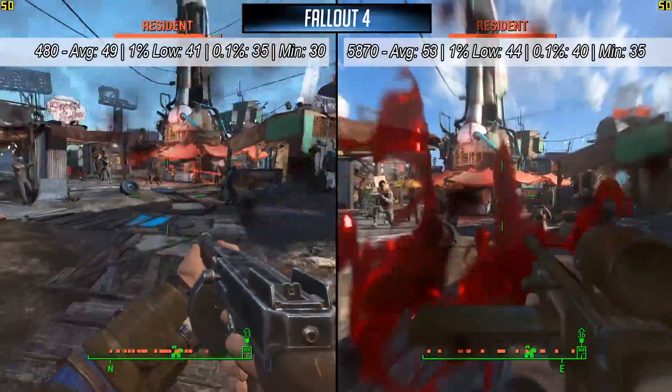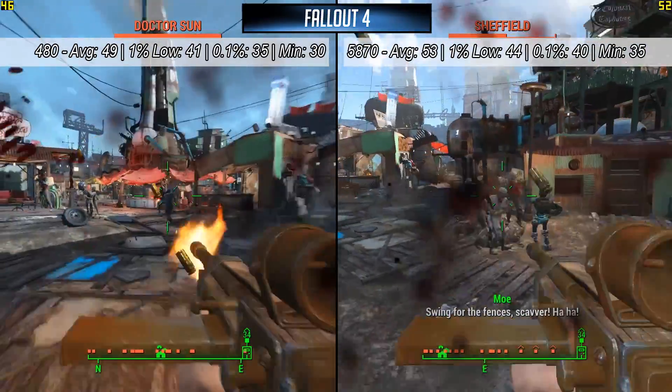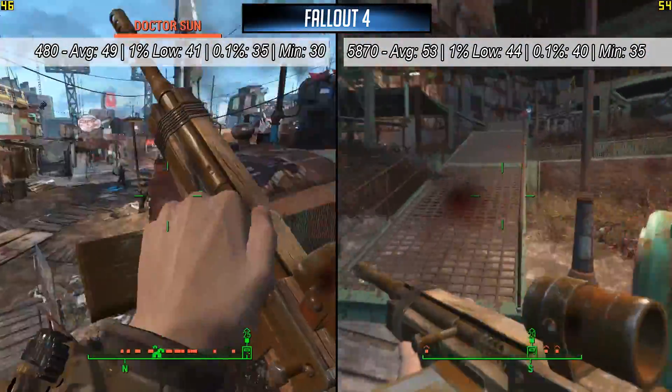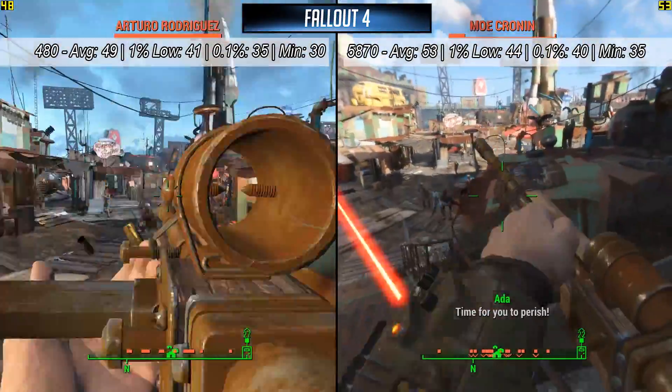Next up it's Fallout 4, again with the low settings we'll be using throughout. The GTX 480 here runs at 49 frames per second — equivalent to roughly a 750 Ti as a modern standard — and the 5870 runs at 53, but this is probably the only time you'll see it overtake the GTX 480.